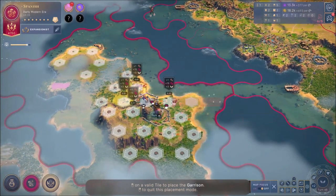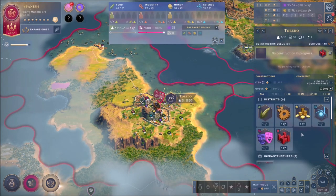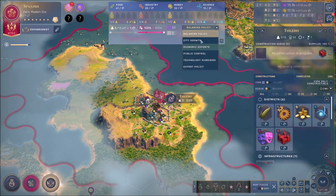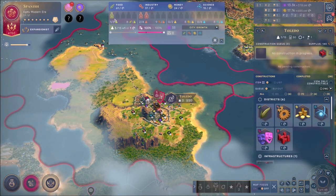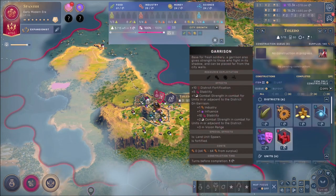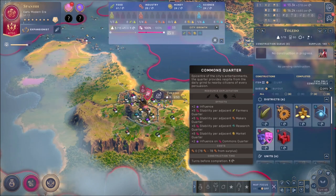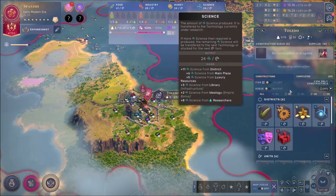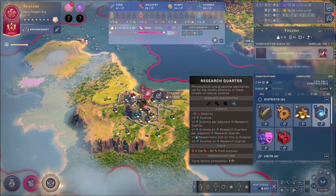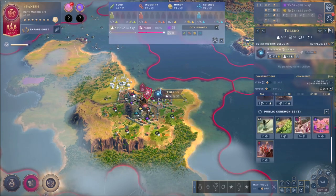Let's put the garrison right here and quickly build it. Now all of that is done. Balance policy — city growth all across the board. Food and science — we're going to go for science right here. This is all equipped pretty well. We're going to get a fort as well, that's really cool. Commerce quarter will be the way to go as always. Science is the way to go right now, so let's put some science across the board — perfect.